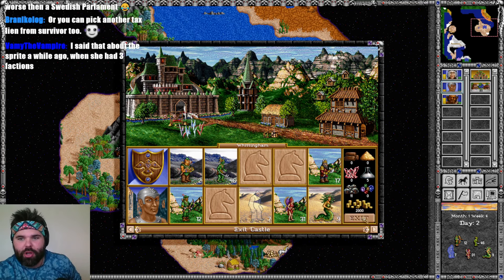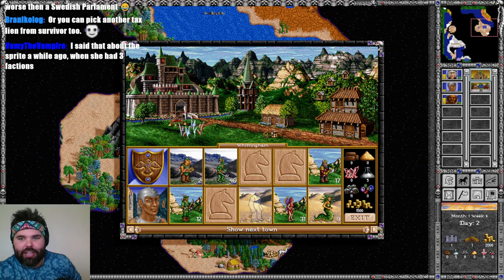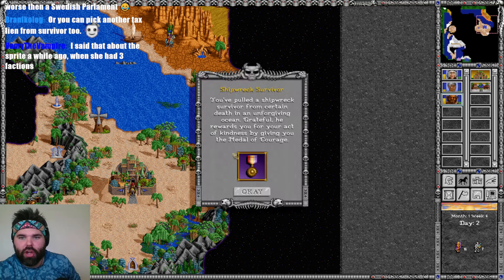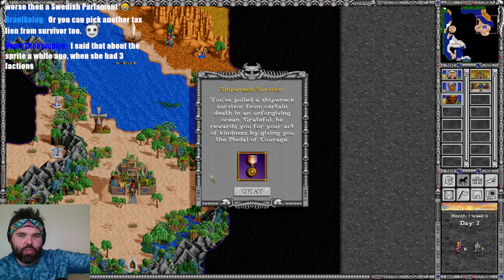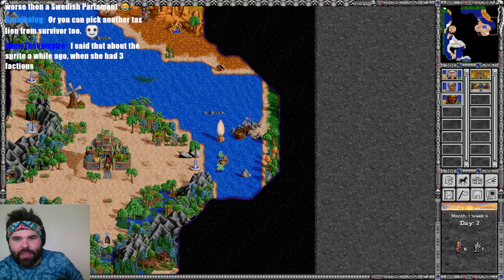We have 2,000 gold today. We do need to pick up the spell book — the Dispel Magic makes it totally worth it. We need to find out what this artifact is. Medal of Courage is absolutely perfect. Avatar says Sabu's morale is worse than Swedish parliament — this is going to help in a big way. I am happy with this.